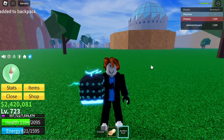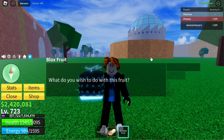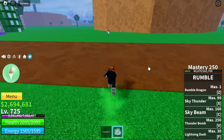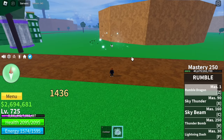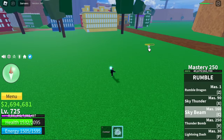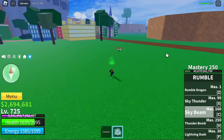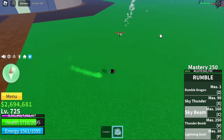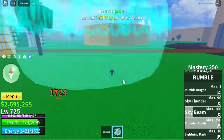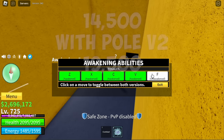For the final fruit, we got the Rumble Fruit. Can you imagine a level 723 account with all fruits awakened? First up is Rumble Dragon Z skill. Next up is Sky Thunder. Next up is Sky Beam. The F skill is Lightning Dash. This is the Thunder Bomb. You need 14,500 for this fruit, but with the Pole V2 the total is 19,500.